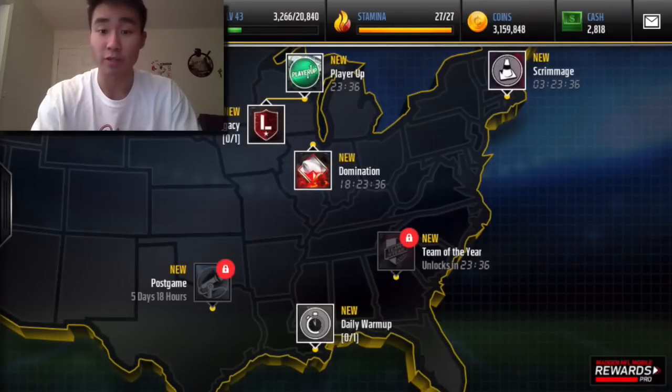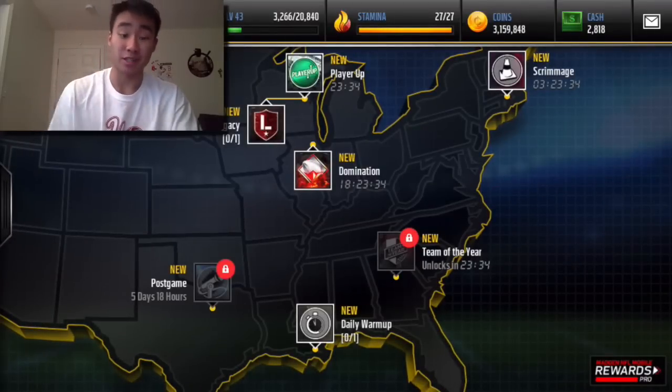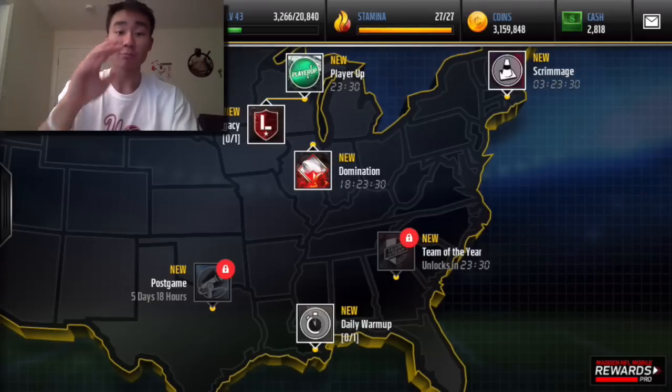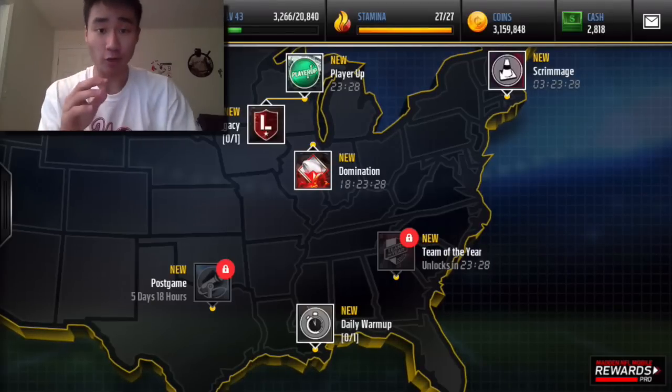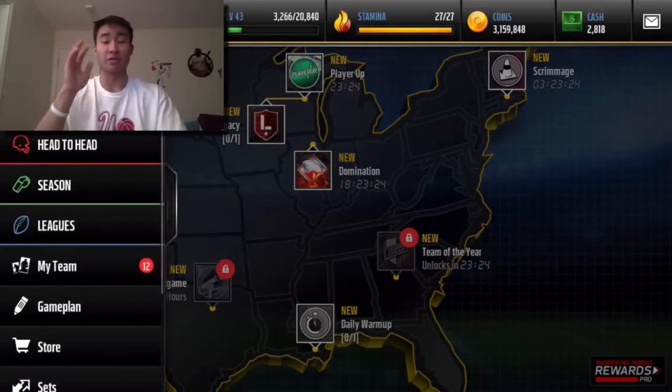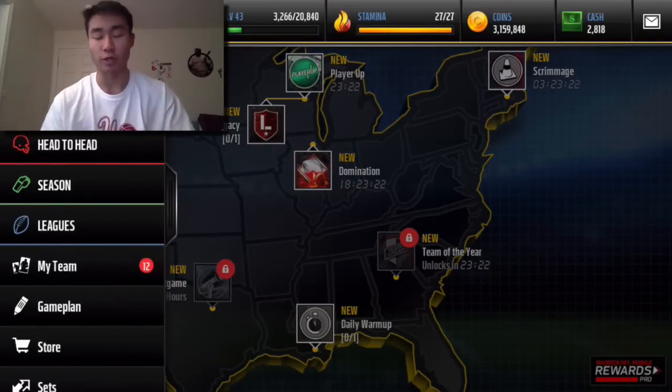We can go over it really quickly because it's pretty simple. I do this every single time. The most important thing when you're trying to make coins out of a promo is timing. By far, the timing is super, super important.